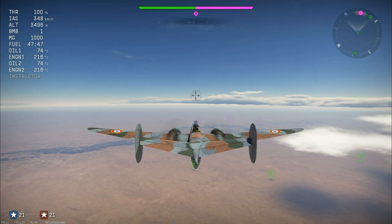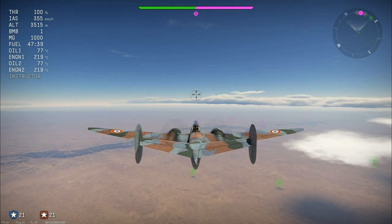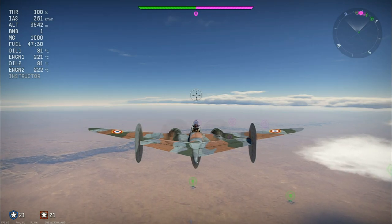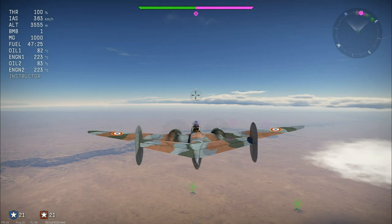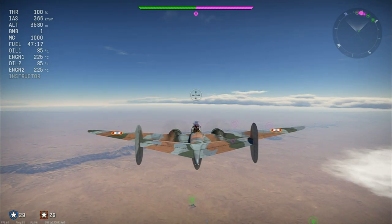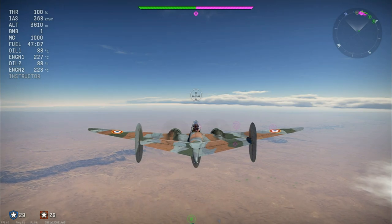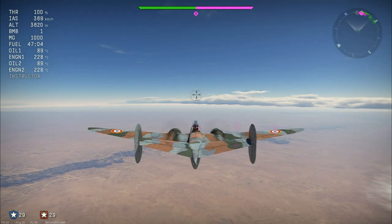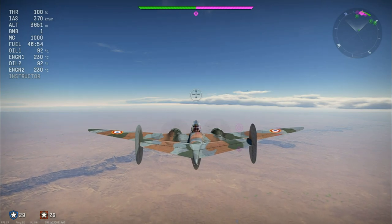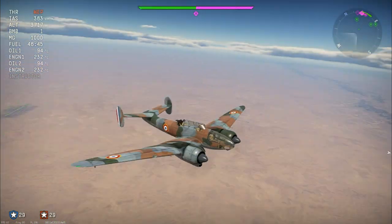At 2.7 you do sometimes run into some incredibly scary enemies in this aircraft — the P-47s. I've been running into the Russian one at 3.7 and the German one also at 3.7. Those two premium aircraft you do have to watch out for, but you can actually outmaneuver them with this massive plane. It seems like a lot of twin-engine fighters and bombers have actually got a decent maneuverability increase, so flying them around and fighting fighters is actually really fun, especially in a machine like this.